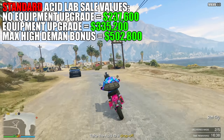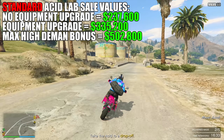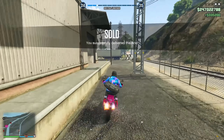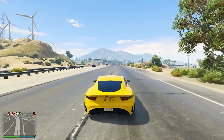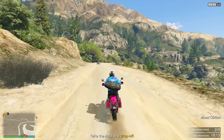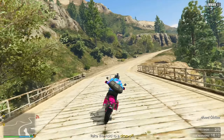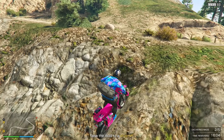If you don't have the equipment upgrade, which is a $750,000 investment, your sale value is going to be $237,600. But if you have the equipment upgrade — which I highly recommend you purchase at some point — your income will be $335,200. And if you want to take a big risk, you could sell your Acid in a full public lobby with 20-plus players to get the full high-demand bonus, which will increase your revenue to $502,800. You have about a 40% increase in the value of your product when comparing Acid Lab sales with versus without the equipment upgrade, so hopefully that's reason enough to get it.